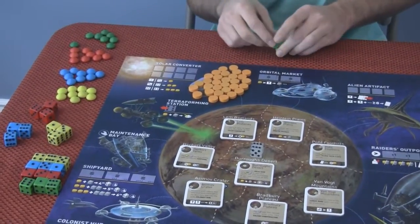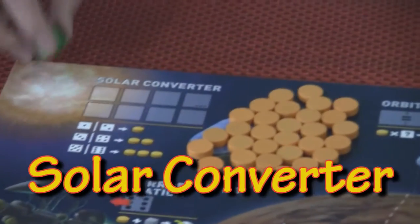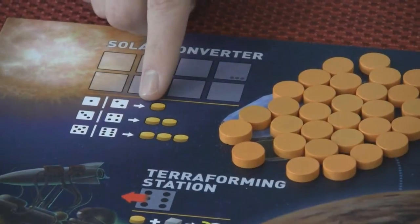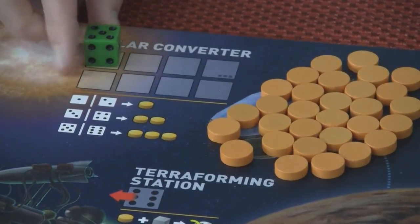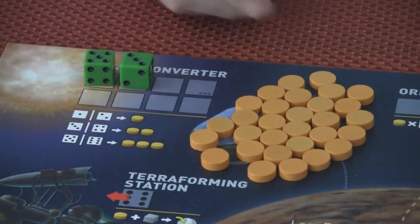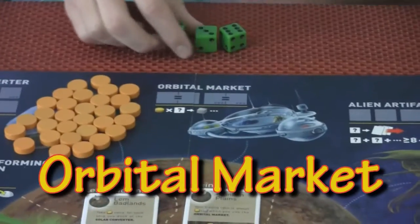The Solar Converter: you put a die on here and that's how much energy you get. If you put a one or two you get one; three or four you get two; and so on. If you put a five and a three on there, you get three plus two — five total energy.